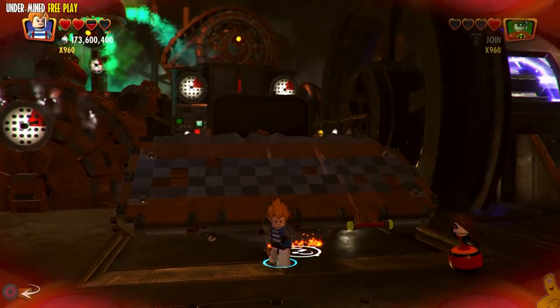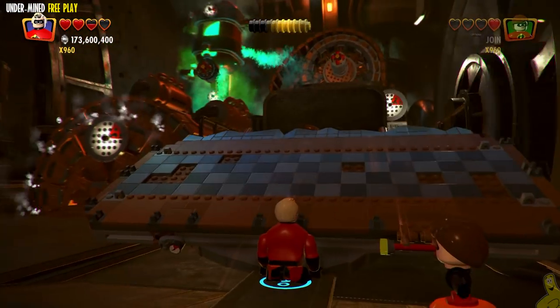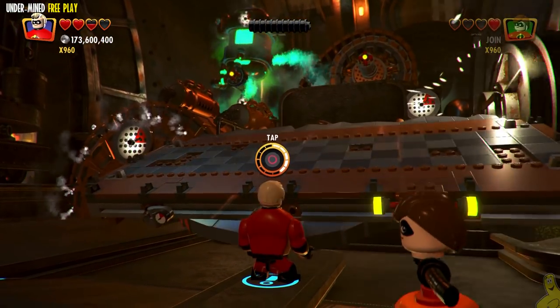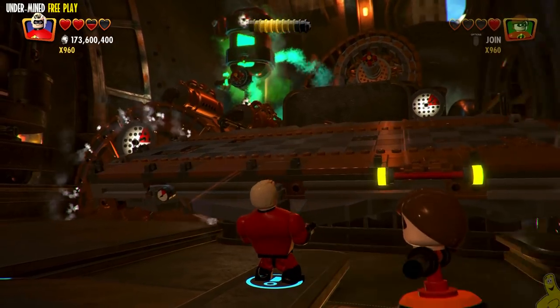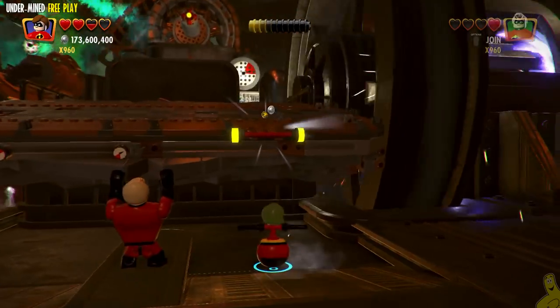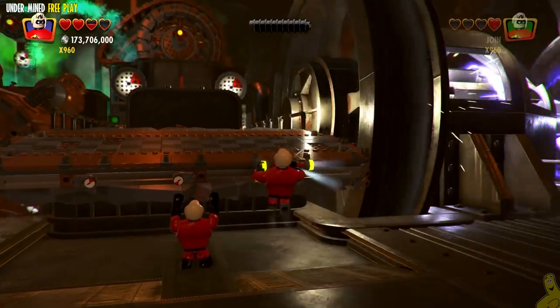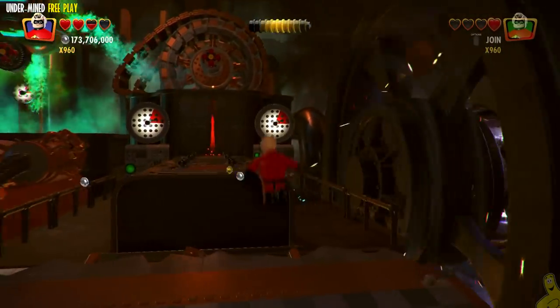We got the KitCar trophy achievement! Now fly up top and go to the back where the Elastigirl spot is. Approach that and once you get it, all done — it should take us away to the next level.